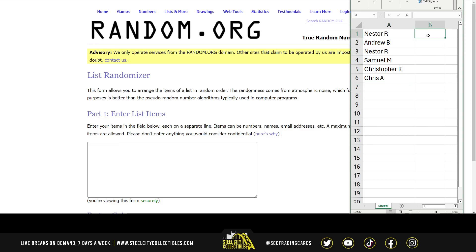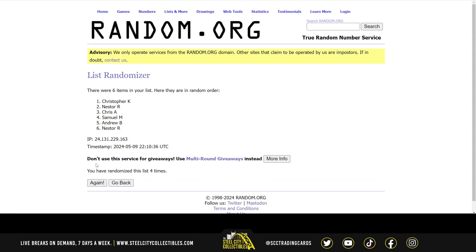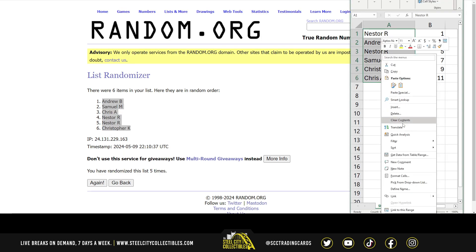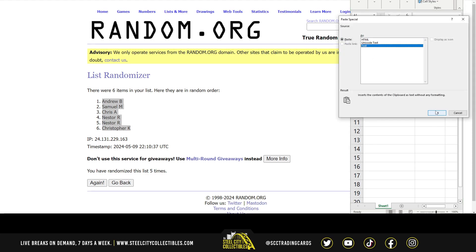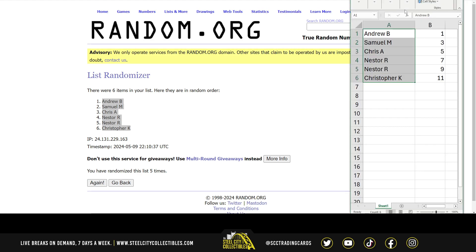Let's go over to random.org here. Andrew up top, Christopher Kaye on bottom. So we have Andrew with packs one and two, Samuel with packs three and four, Chris A. with five and six, Nestor with seven through ten, and Christopher Kaye with eleven and twelve.